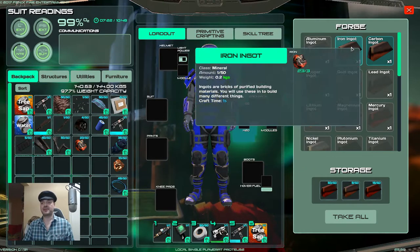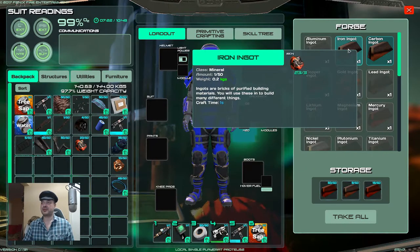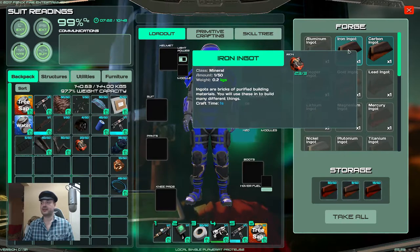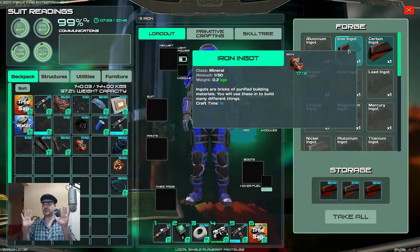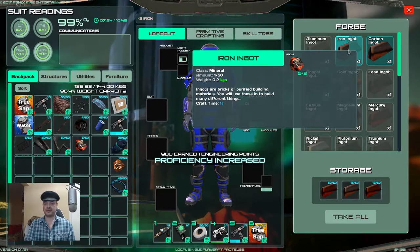So, we're going to process some iron ingots. Put our pointer over the iron ingot, press CTRL, ALT, S, and it's processing automatically. We stop it — CTRL, ALT, S.